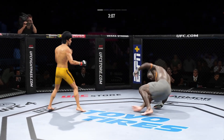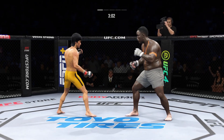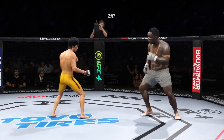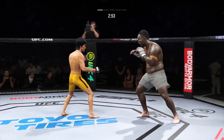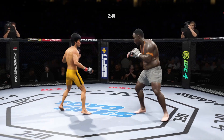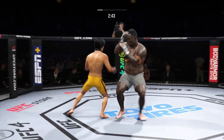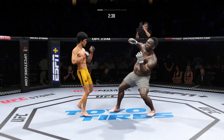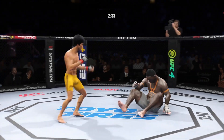Beautiful body shot lands right under the elbow. Three minutes to go in the round. Back to the jab — no good. He's always on the counter-attack, but a nice leg kick there by Lee. Punch over the top. Head kick lands — he's hurt. Kick to the body by Lee.